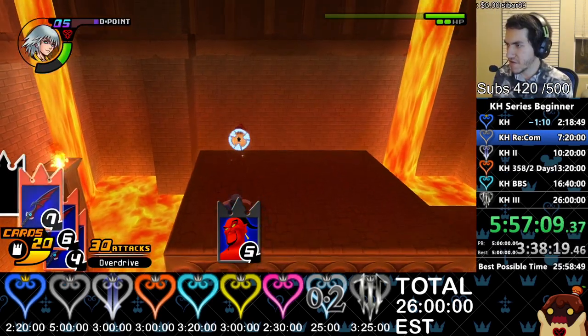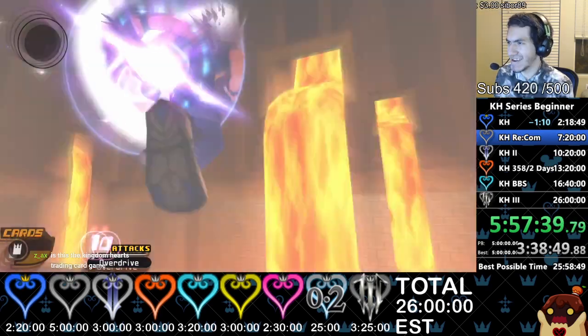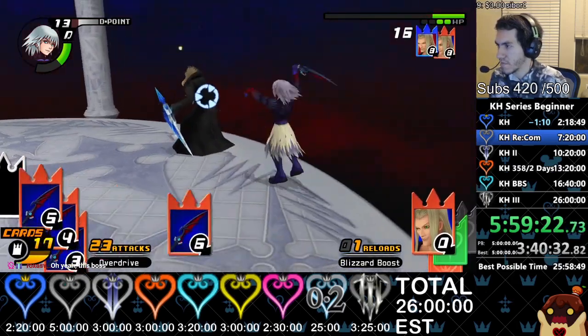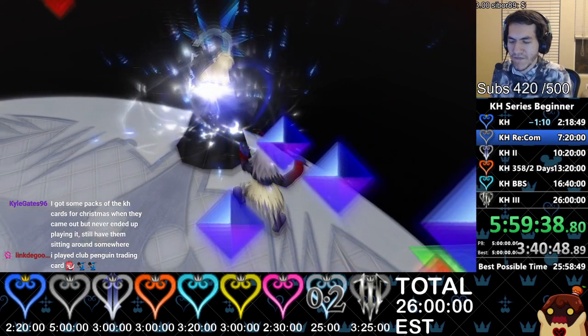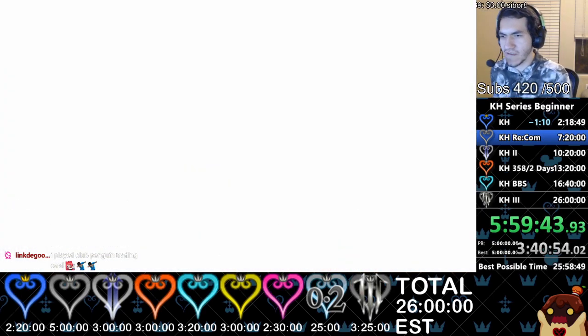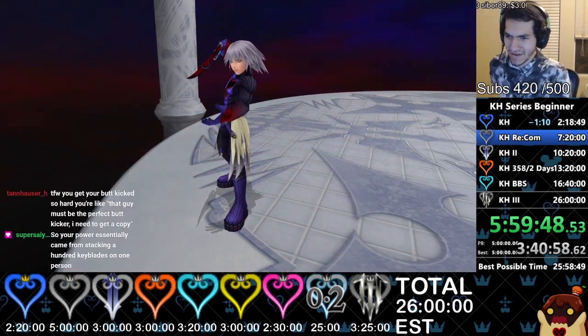Holy crap, I'm actually getting destroyed now. It gives me back my cards — okay, I did mean to do that actually. First we got Vexen. Nice fight. Fun fact: you can stunlock bosses as Riku by doing two hits, and that's what we do for every fight. We just stunlock because they had an oversight on the gameplay.